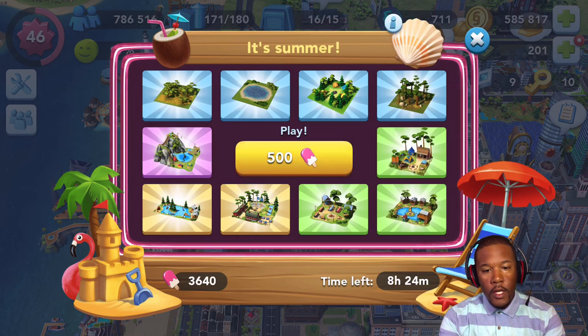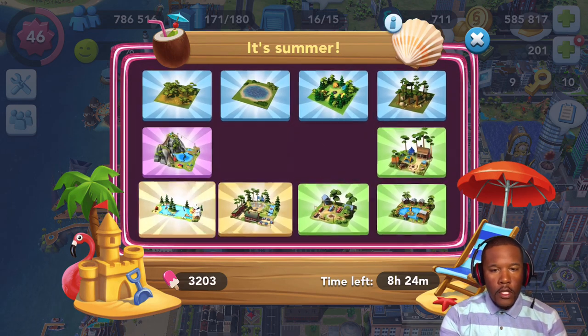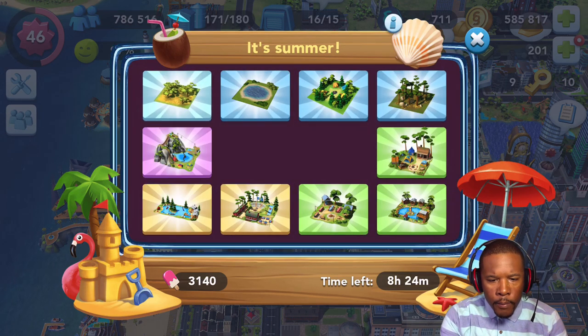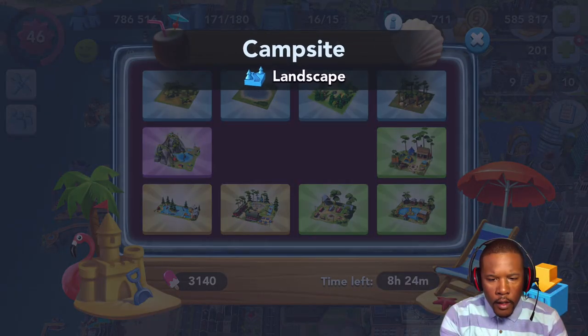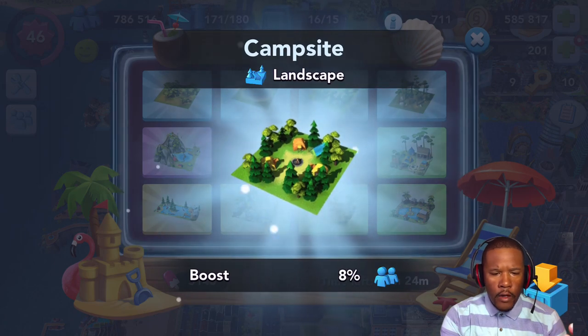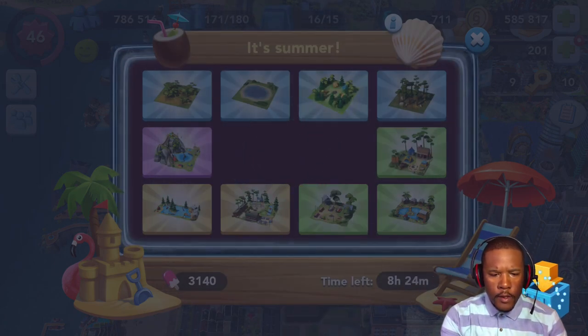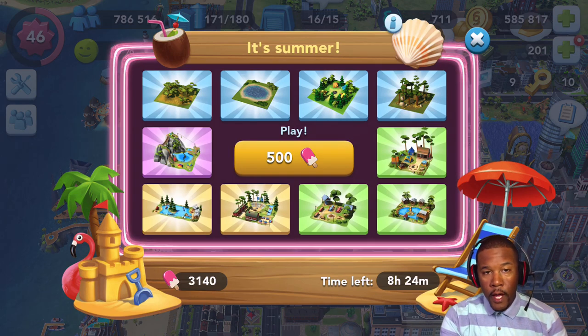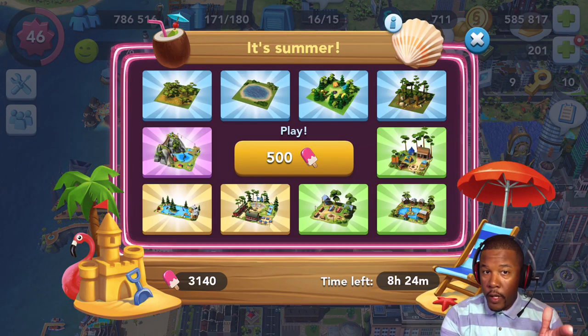Here we go, spin number one. We're going, we're going — I bet we're going to get a campsite. And yes, it's a campsite. I guess I'll just sell that because I don't need another campsite. That was spin one — let's go for another spin.